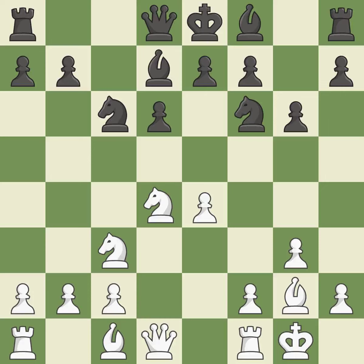Castling kingside tends to be safer because the king is further from the center. By positioning the bishop on a potent diagonal, this fianchettos the bishop. It is the final book action. This keeps the material balance in check with good commerce.